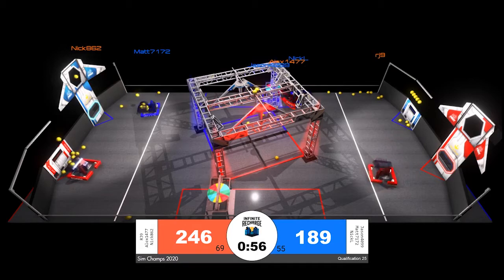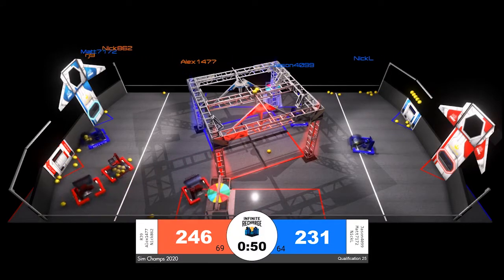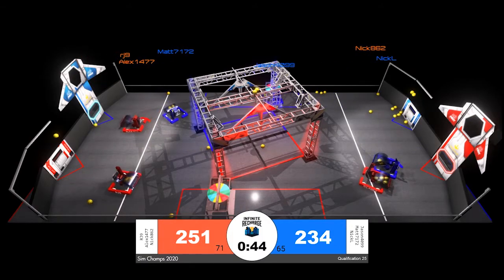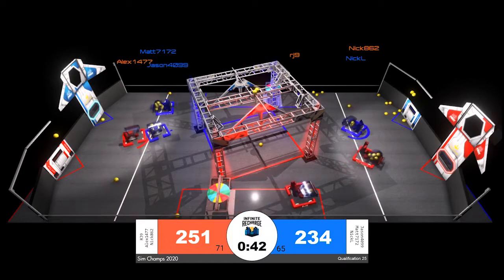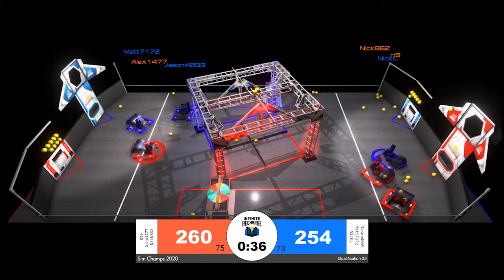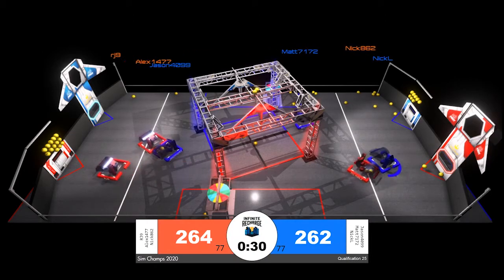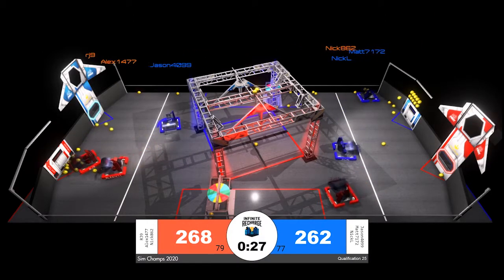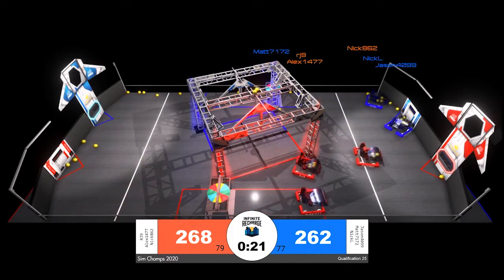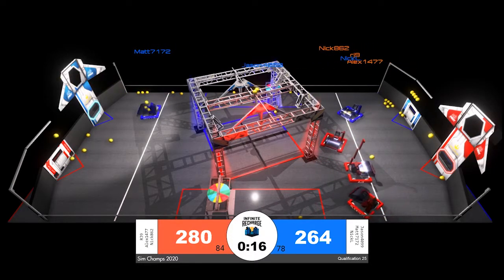The red alliance lead is extending with every second — they now have 246 points, but the blue alliance racing in behind with 231, closing that massive gap. With 45 seconds remaining, both alliances are still working to get to that magic number of 90 scored power cells, with both alliances now at 75. A little bit of a tussle happening near the shield generator between alex 14 77 and jason 4099. Both robots back off each other with 20 seconds remaining — red alliance still in the lead but by the smallest margin of the entire match.